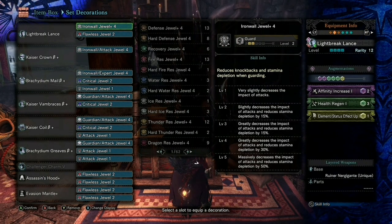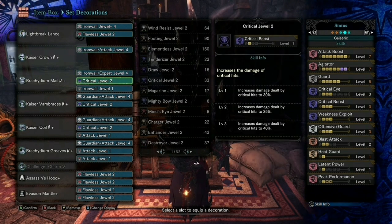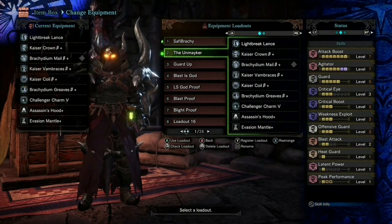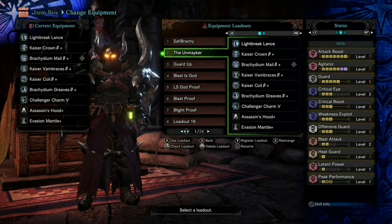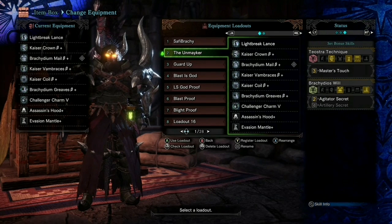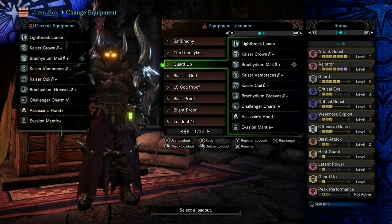That's pretty much the specs of this build. Before we jump into a hunt, I want to show you variations on this build - honestly, all I change is one jewel. I call it 'the Unmaker' because I'm a Doom fan. As you can see, the Peak Performance jewel is on the lance, but I swap that out for Guard Up if I need it.